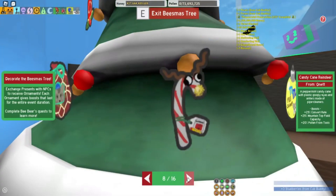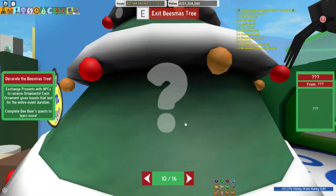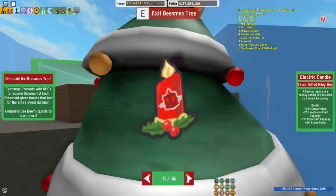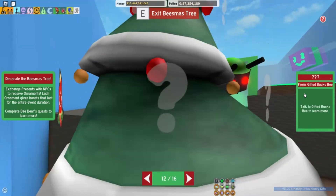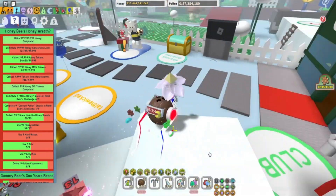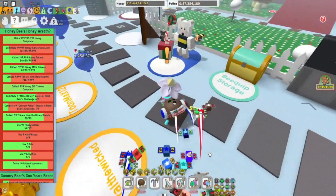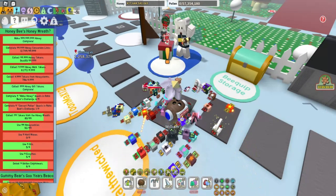Let's go up and take a look to see who is next on our present-giving gift list. It looks like we've got a mystery one — I'll skip that to go to the ones we know. Gifted Bucko Bee is the next one I'll be giving a gift to. See you guys in the next video where we'll get Peppermint Preparations 3 of 5. Like and subscribe, bye guys!